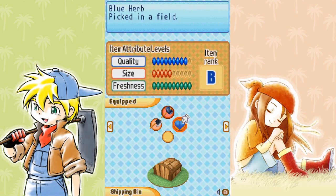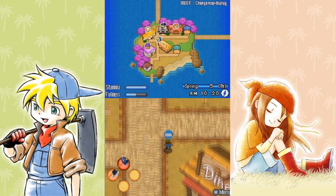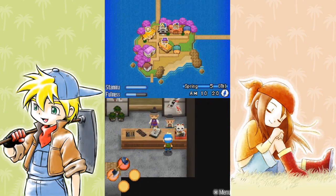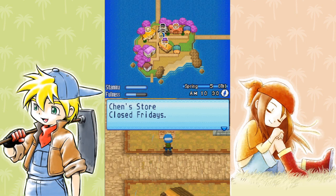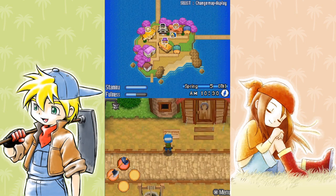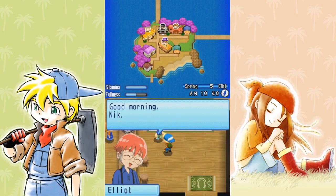Normally I would store the stuff I'm not using — like I would store my sickle, I would store my potato seeds — but I don't have any means of storing anything right now. I also forgot to read the signs outside of each of these stores. They all have one day of the week that they're closed. The only three stores in town with a closing date are all closed throughout the weekend: Chen's is closed on Fridays, Mirabelle is closed on Saturdays, and Ganon is closed on Sundays. Other than that, everything else is open all days of the week.